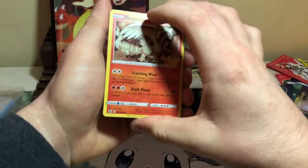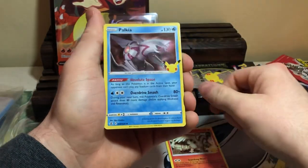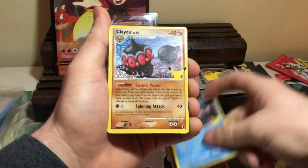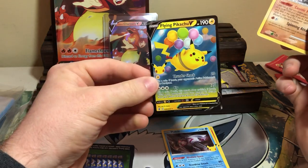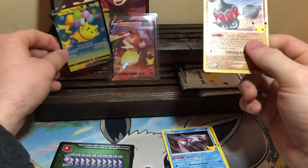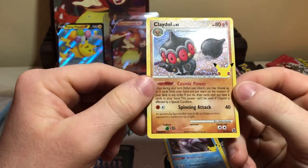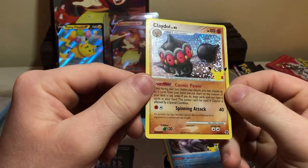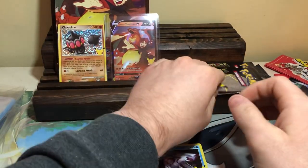We got a Reshiram — and every card in the set is holo, which is cool. We got Palkia. Hey, we got a Claydol! And a code card. And a Flying Pikachu V — yeah, that's pretty cool. Claydol is super playable in the game. Look at that sandstorm-y kind of design — it's sick. I love it.